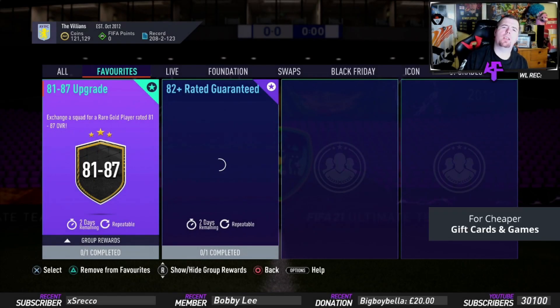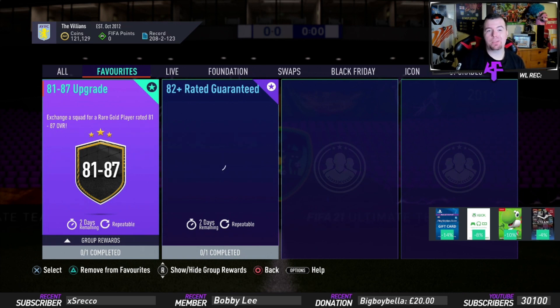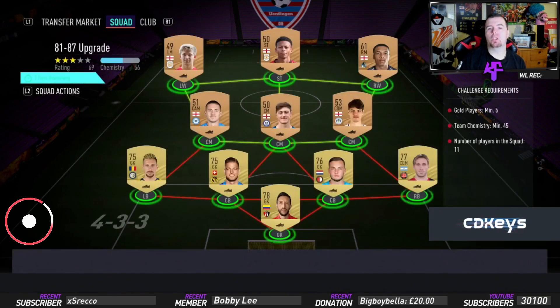What's going on guys, Kingflipper here and welcome to another Black Friday SBC — even though it's Cyber Monday at the moment, they still class them as Black Friday. We've got an 81 to 87 upgrade where you're probably not going to get a board. It's a squad exchange for a rare gold player, 81 rated to 87, two days, repeatable — which is not too bad if you really want to empty your club.